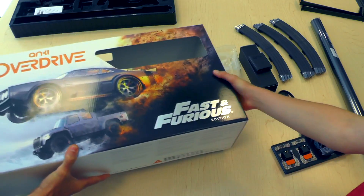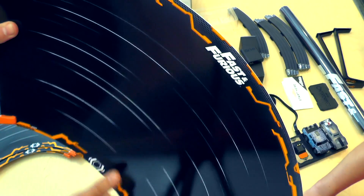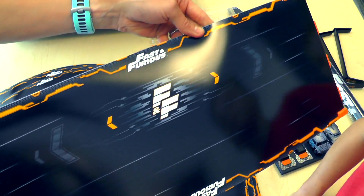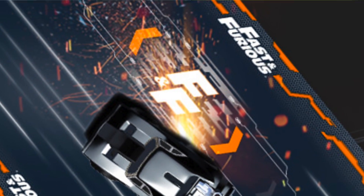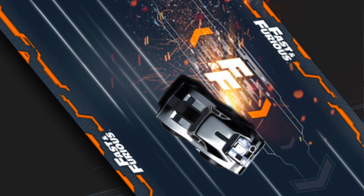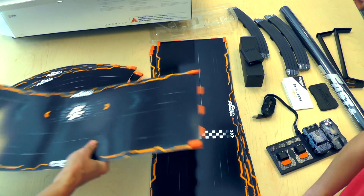And the actual track — on every piece of track there's the Fast and Furious logo branded on it. This piece is the Power Zone. If you go over this it will disable any other players or cars in range. So if you're both on the track and you both go over it, it will disable both of you.